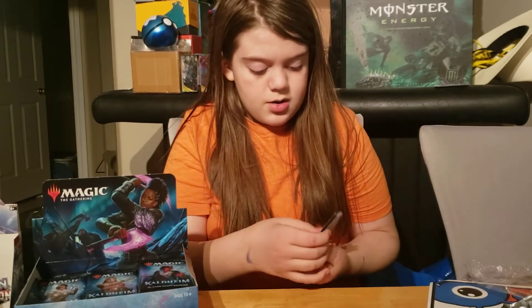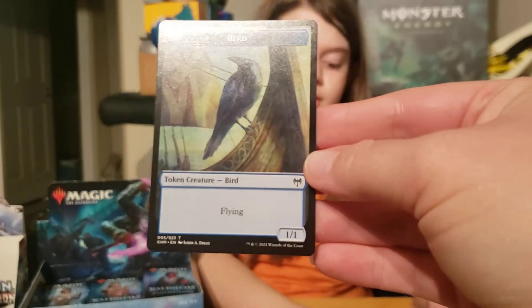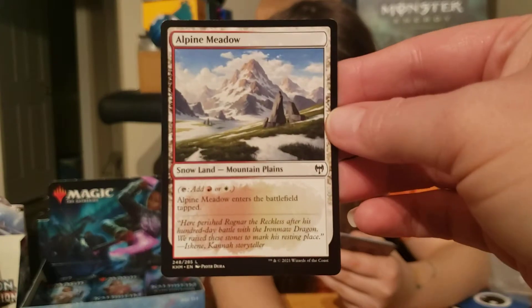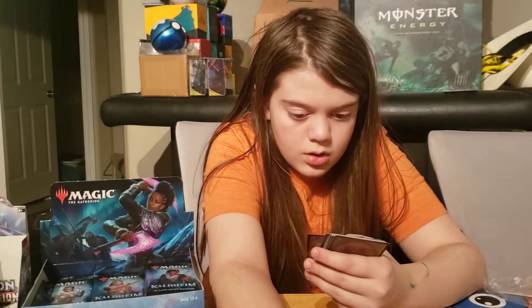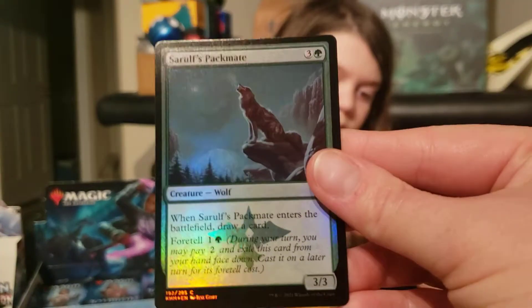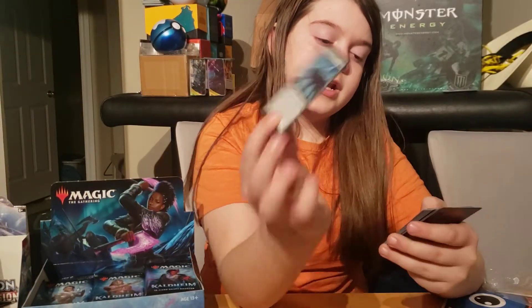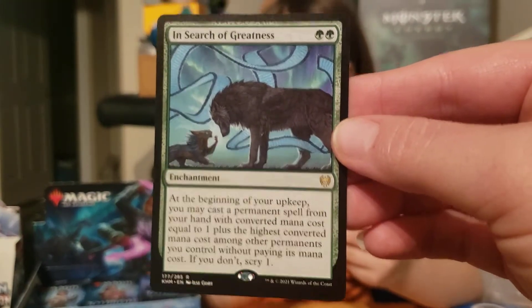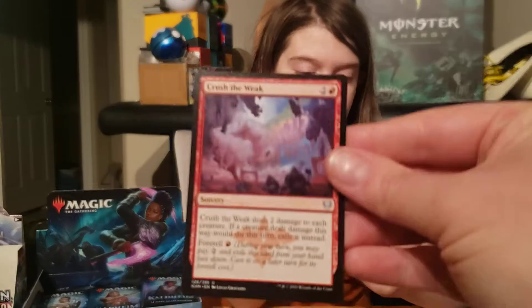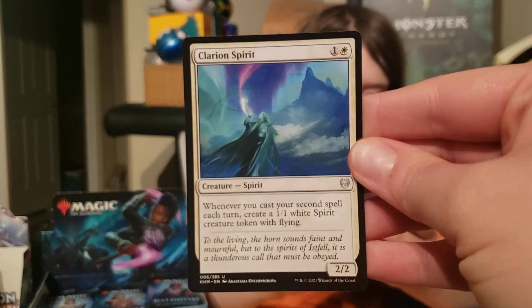I'm sorry if I mispronounce the names because I'm not good with them. Oh no, it's Yar, right? Alpine Meadow — yeah, I do believe that is a land card. Salifur's Packmate — foil or whatever you want to call it. Saril's Packmate. In Search of Greatness. Crush the Weak. Clarion Spirit.